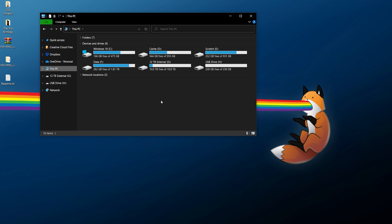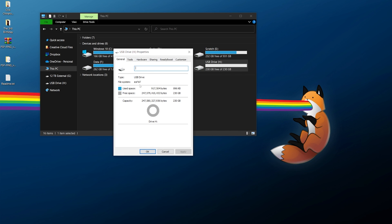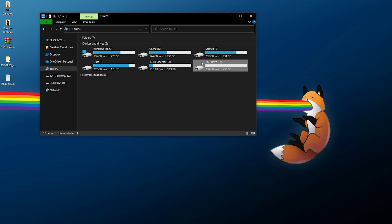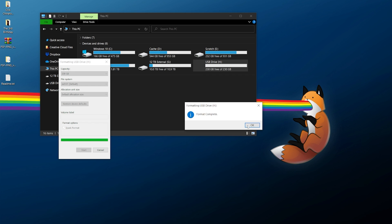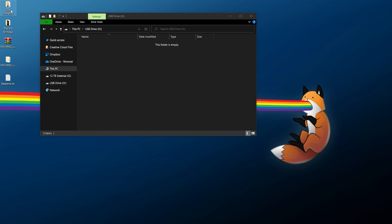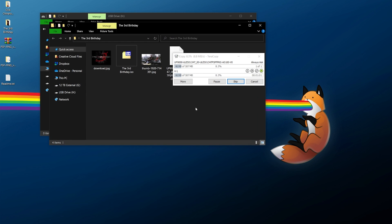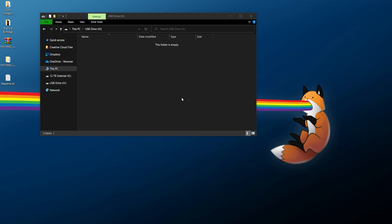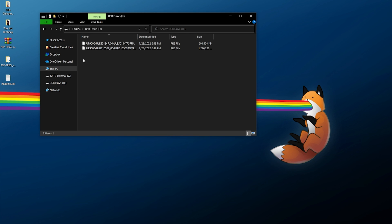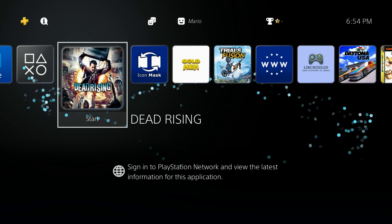To transfer the files over to the PS4, you'll need your USB flash drive. Make sure it is either exFAT or FAT32 in format. If it hasn't been formatted that way, back up any data you care about, right-click, format, select your file system and allocation size, and hit OK. Then just grab your package files and copy them to the root folder of the USB drive. Do the same for both PKG files, let them transfer over, then safely eject the USB drive and take it over to the PS4.